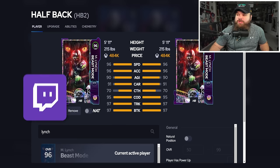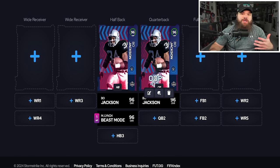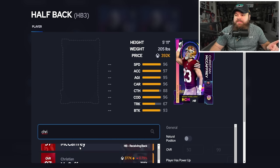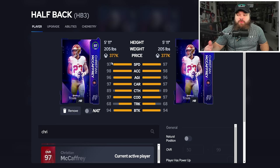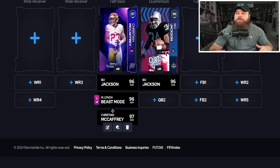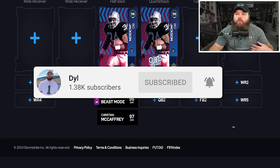Two other running backs worth mentioning: Marshawn Lynch gets Angry Runs and also RB Apprentice for zero AP. We're at the point in the game where you don't need to run How About Master because there are zero AP wide receiver, running back, and tight end apprentices everywhere. My favorite non-X-factor option is Team of the Year Christian McCaffrey — 97 speed, great receiving back, catches well, runs routes well, and gets Backfield Master plus Jukebox for one AP total.